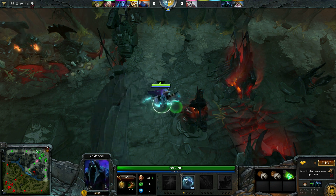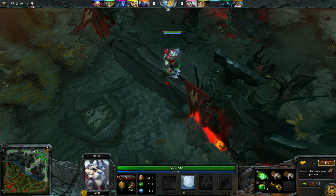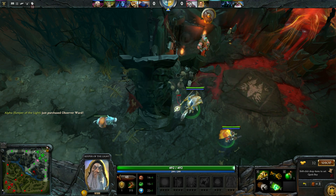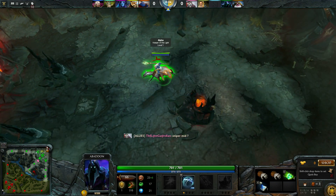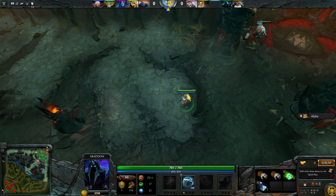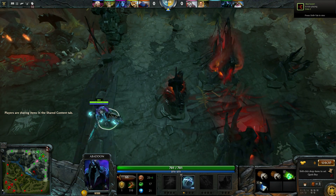I didn't even start the game and I'm already using the courier. In our team we have Sniper. Tuskar is going mid. Alpha is Keeper of Light, heading forward. I'm playing support so I should be with a carry, but it seems one support is only warding. One of the carries should really come with me top.